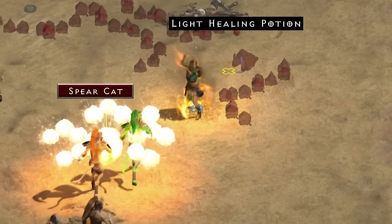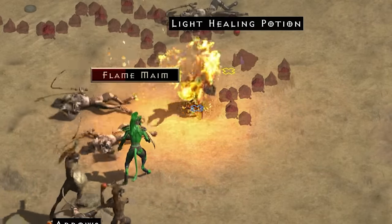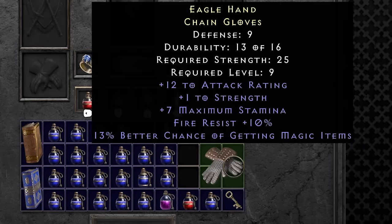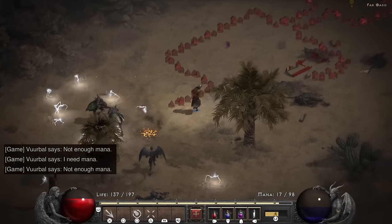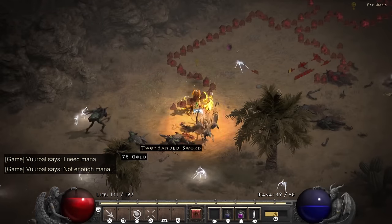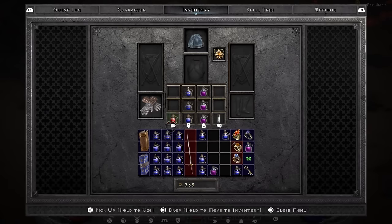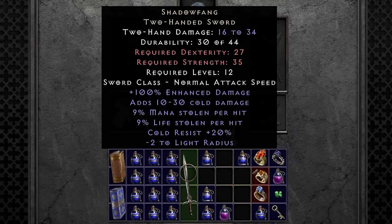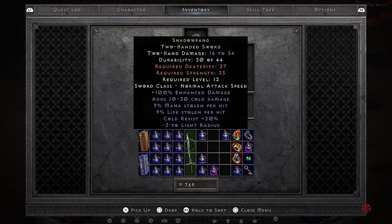In the desert we encounter Flame Mane who drops us our first pair of gloves. We get another bit of fire resist and some magic find — very decent for the early game. Our habit of finding cool melee items continues as a death beetle drops us a unique sword. It's a Shadow Fang and it might not look like much but for a level 12 sword this thing has a ton of damage on it. If only we were a barbarian. Druids would do well with it too, but you know, they weren't born yet.